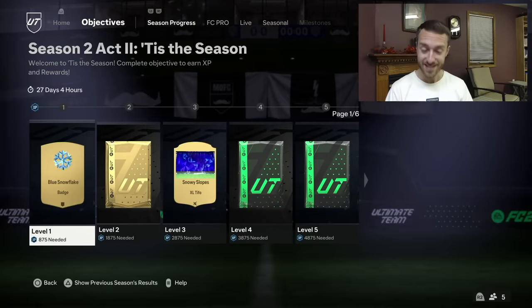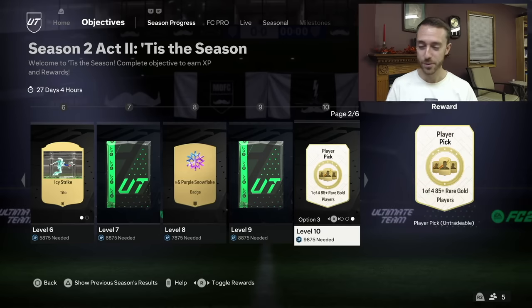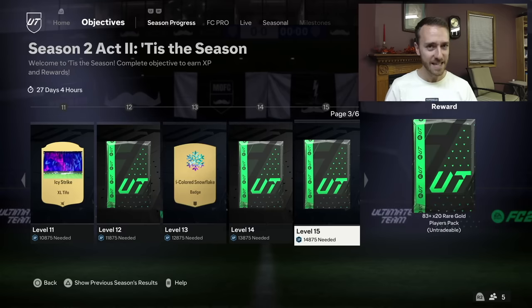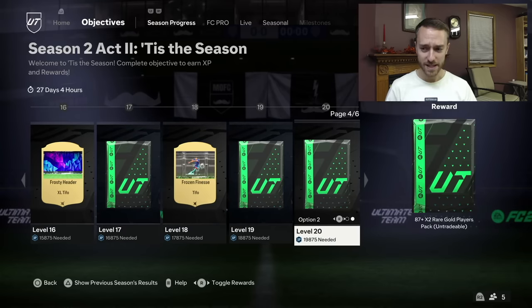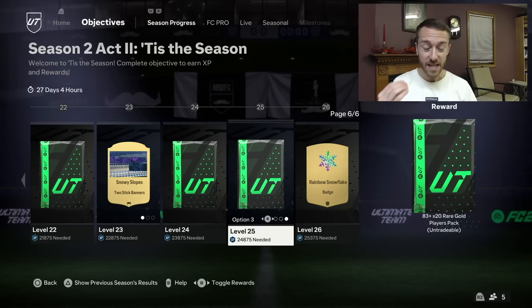Yesterday on Thursday, we had a brand new season with a lot of fodder packs. This is what we needed for those of us that are trying to craft SBCs — all of us are going to be trying to craft the insane SBCs that drop during this whole Black Friday Thunderstruck promo scenario. Level 15: 83 times 20. Level 20: good packs. Level 25: good packs. Another 83 times 20. There are three 83 times 20 packs in this whole season.